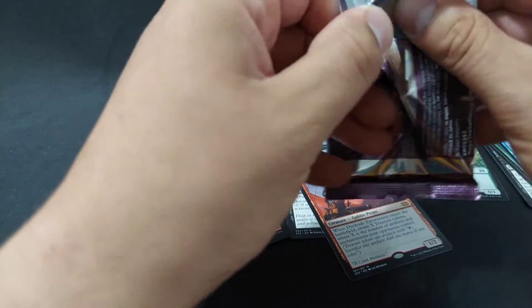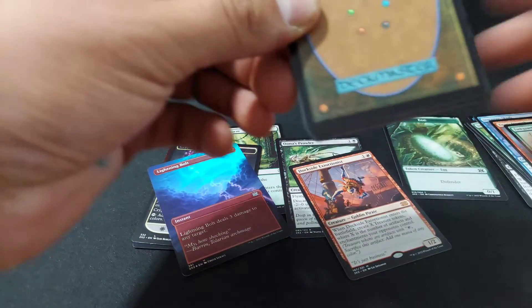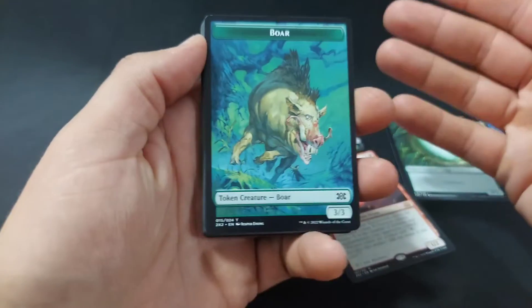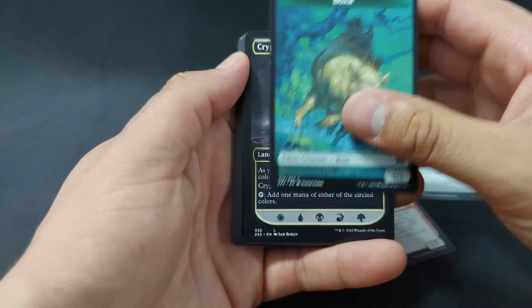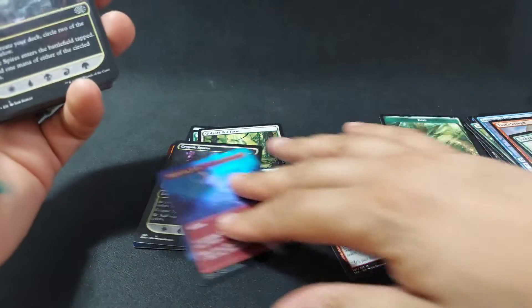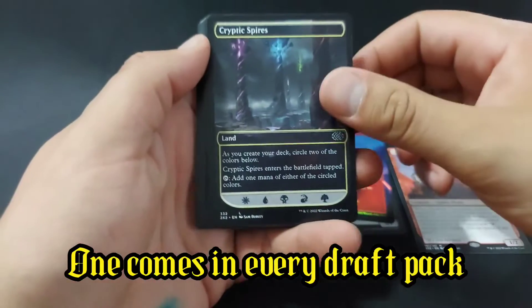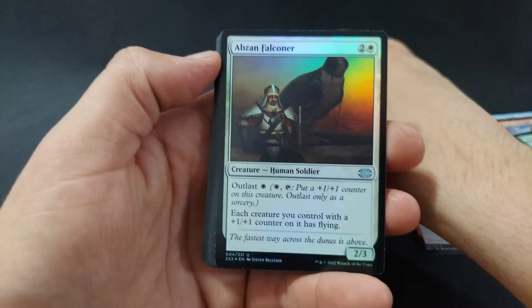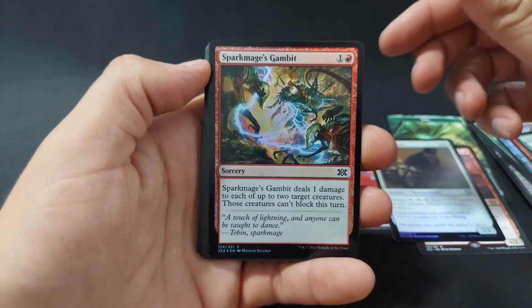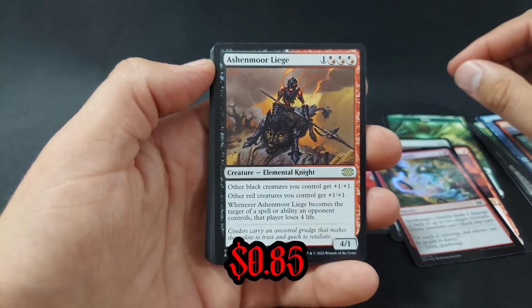I'm sure we'll be getting more packs of this eventually. We just went with two just to see what we had going with this. So we'll still open it this way. Is that the same land? It is - so we got two of those in this opening. Alright, here's one of our holographics. Another holographic. And our rare should be right here.